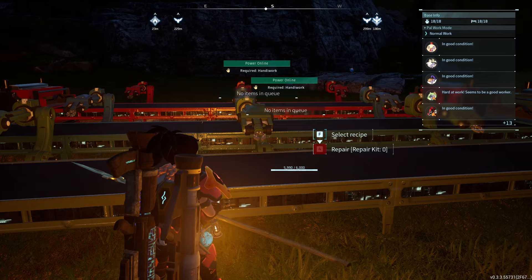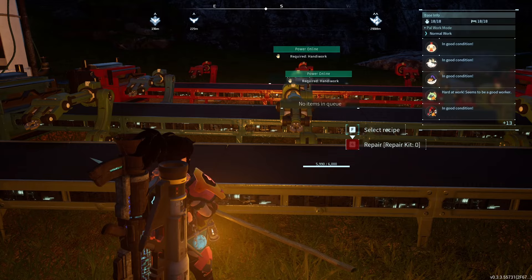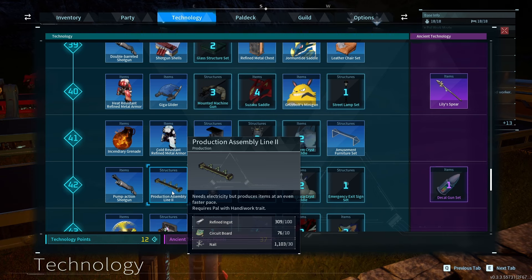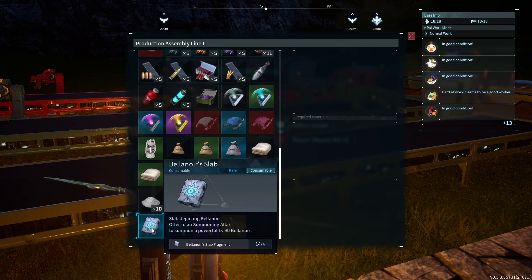Once you have all of these slab fragments, you can actually build the slab. To do this you are going to need the production assembly line — I forgot what it's actually called, but this is the thing you need. You scroll all the way down and you will be able to craft the slab. Then you can proceed to create the summoning altar and fight against either the Bellanoir, the Bellanoir Libero, or the Blazamut.